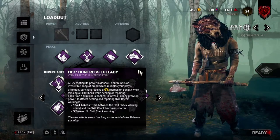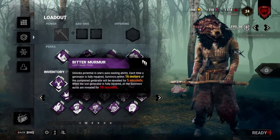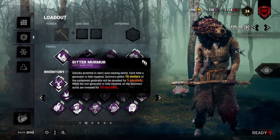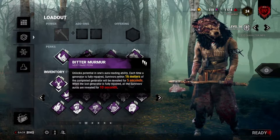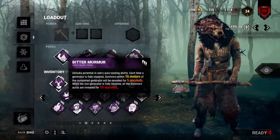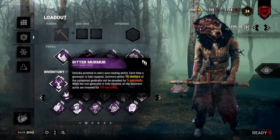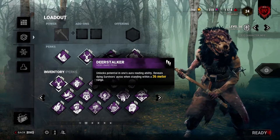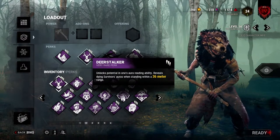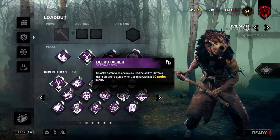Huntress Lullaby is great for gen regression, but is not a very strong perk. Now let's go over this build and how it works. Bitter Murmur will show you survivors' auras for 5 seconds after they complete a generator. This is great for tracking and information. It will also help you with snipes, but you shouldn't have to worry about hitting long distance snipes for now. Deerstalker's a great perk because when you down a survivor, you can actually see them when they're downed, which will really help you find them. And if you have another survivor nearby, you can use your extra hatchets and try to get a second or third down.